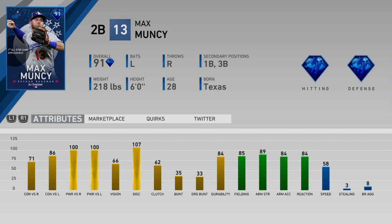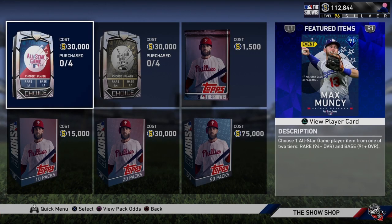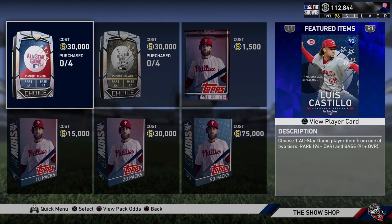Those are the six cards. The last thing about this pack — the All-Star Game Pack — you have two different layers. It's a one-in-four chance to get the rare layer, which is 94 and above. So Joey Gallo, Chapman, and Bieber are all in the rare layer. You have a one-in-four chance for that. The rest are in the base layer, which of course is Muncy, Brantley, and Castillo.